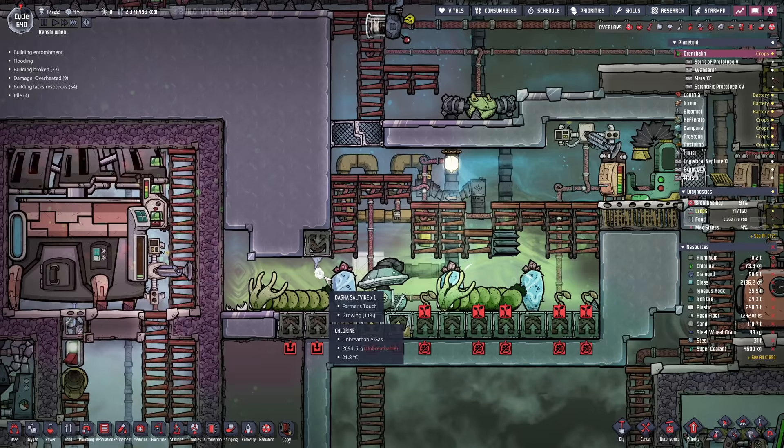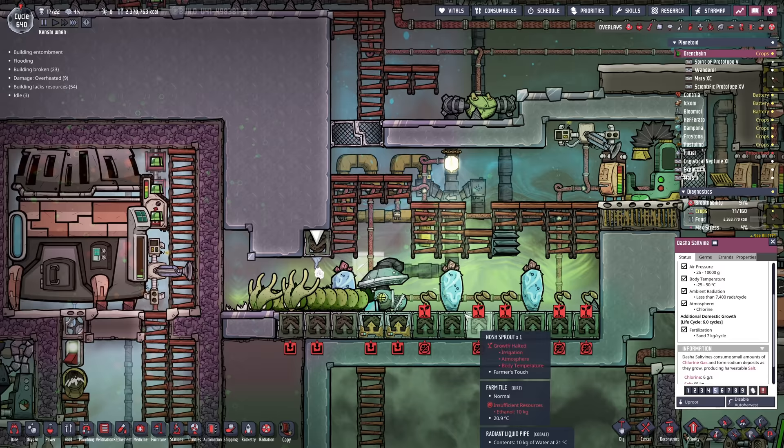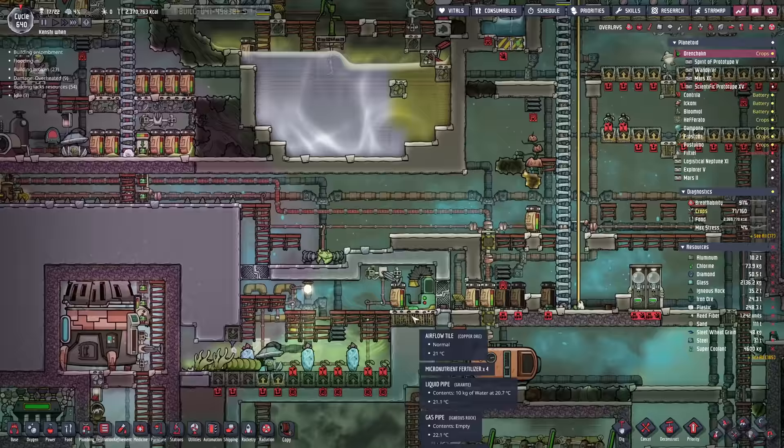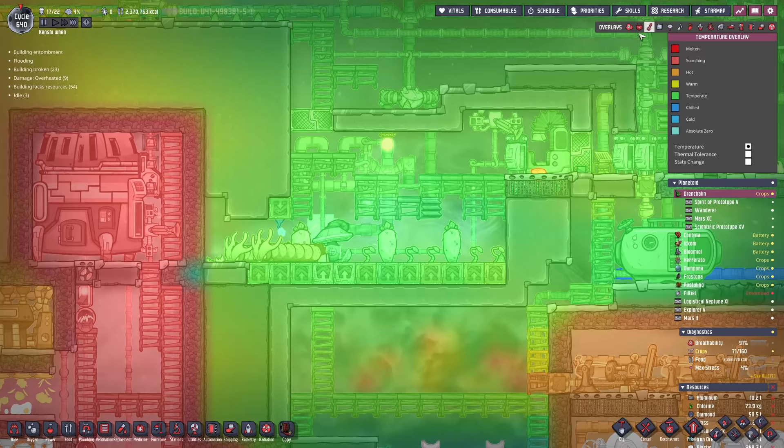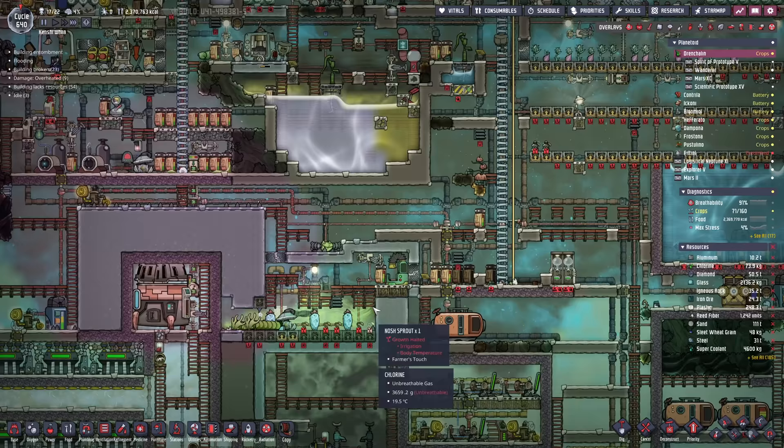We've got 3,222 rads out of 7,400 — this should mutate an awful lot faster. That just leaves us with the nosh sprouts. The nosh sprout requires 9,800 rads — the last one was 12,000, so they'll be a little bit trickier. We'll have to reduce the temperature much, much lower — probably running some sort of cooling loop through there involving super coolant. That's going to be effort. I want to leave that until the very end.